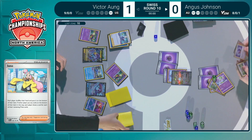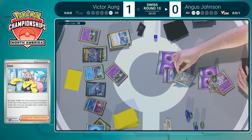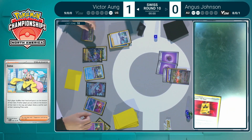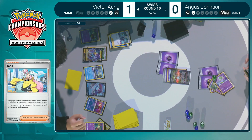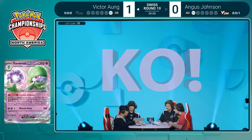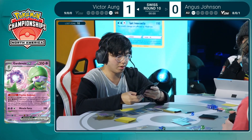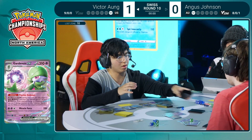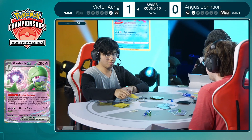Is there a Boss's Orders? I believe they're calling time now. Turn one right now — there's the Iono, so no Boss's Orders. That's going to give Victor a little extra turn to find Sableye or something. But like you said, if Angus doesn't take a knockout, there's no way to bench Sableye. Shining Arcana — no Boss's Orders in Angus's hand. I think if you're Angus, you take the knockout on the first card — them having a switching card, a Sableye, and a Sidekick is not super likely. And nothing can survive a hit from Shining Arcana, so you don't need anything in hand to pull off this win.